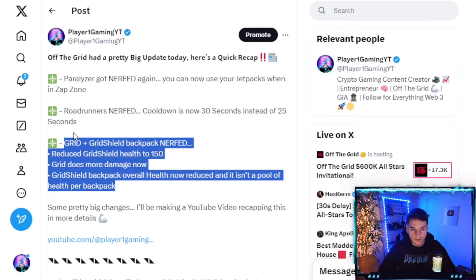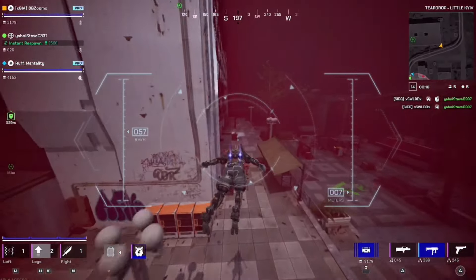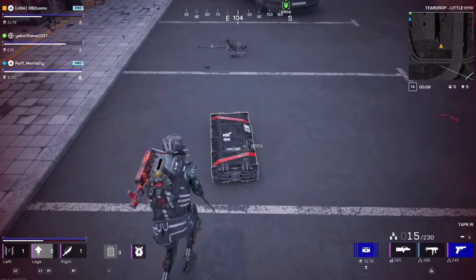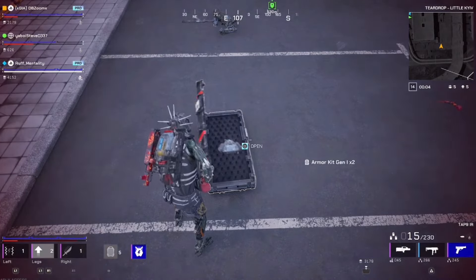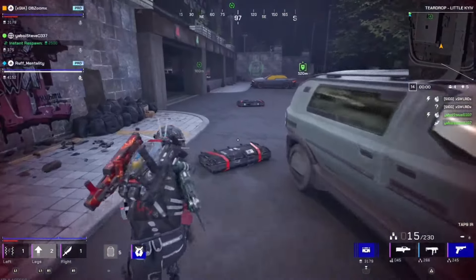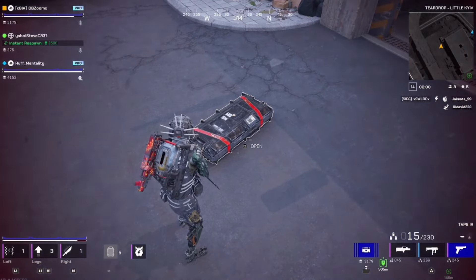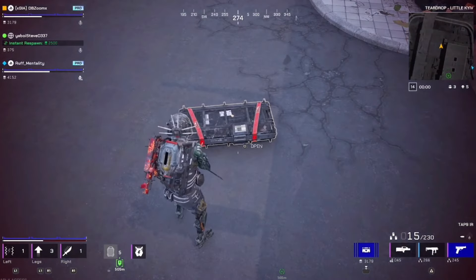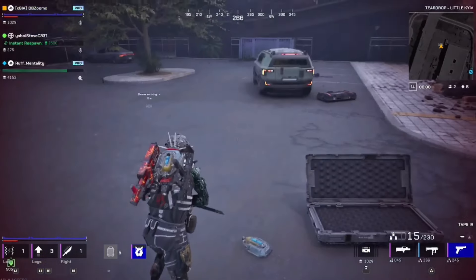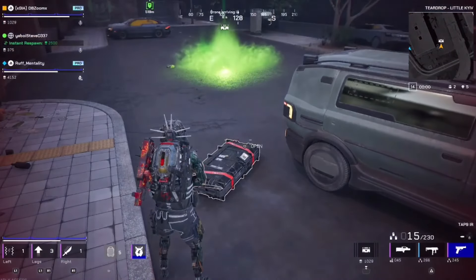Another huge change is to the grid shield backpack — I made a full video on this. There was an exploit where towards the end of the circle, teams would coordinate dropping grid shield backpack loadouts in a specific area, then at end game everyone would go there, recycle them, and stay alive outside the grid with practically infinite health. To counter this, they increased the damage you take outside the grid and reduced the grid shield health to 150.